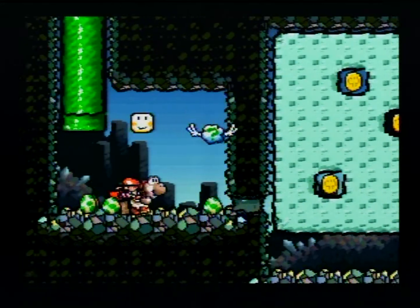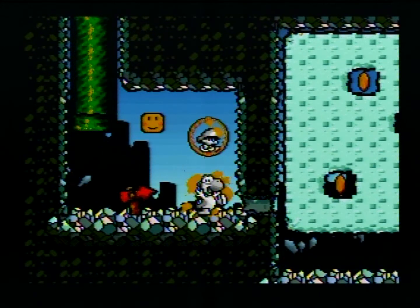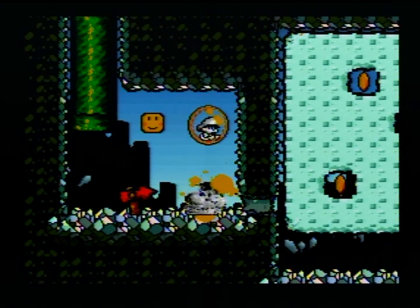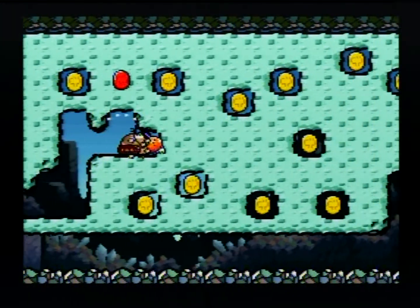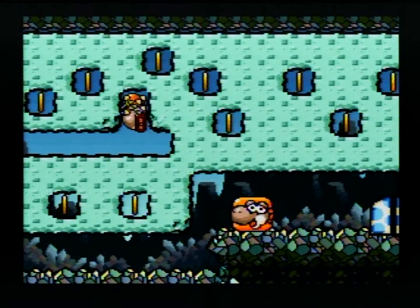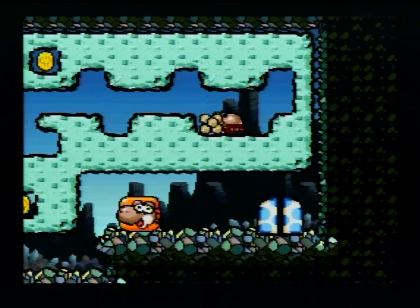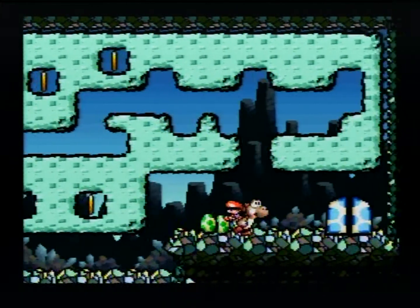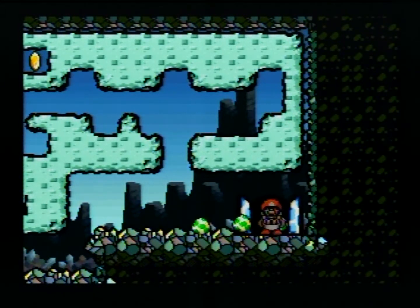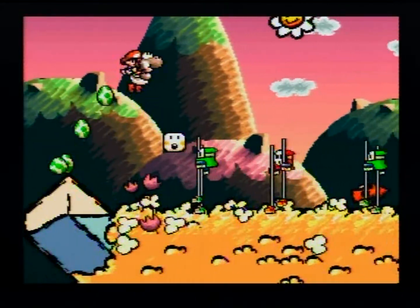Nothing hidden there, but there's a hidden little pipe here. And we get to show off another ability — this is the mole digger. Not my favorite one: lots of digging, lots of climbing. Which ones are the red coins? Only the three, and I don't really care about the others. As you can see, sometimes the controls are a little wonky with these — you'll end up going up walls that you don't want to. And that was it for that quick little demo, then moving on.